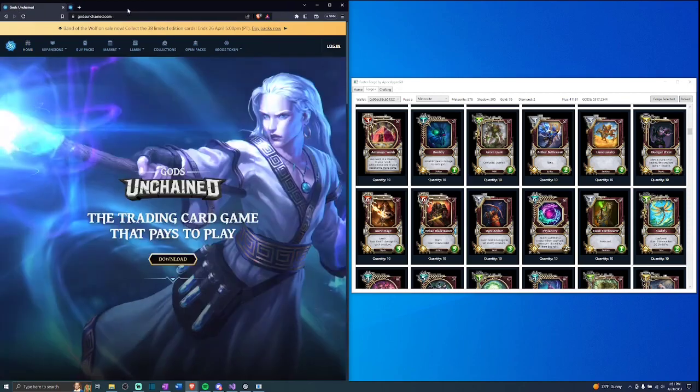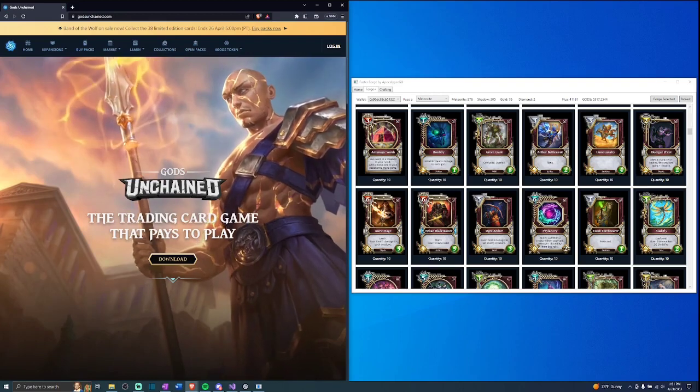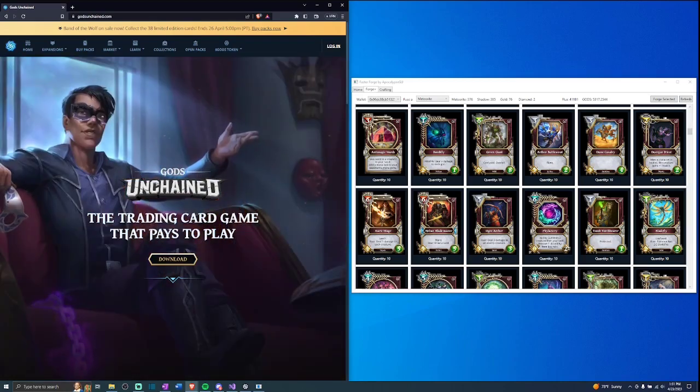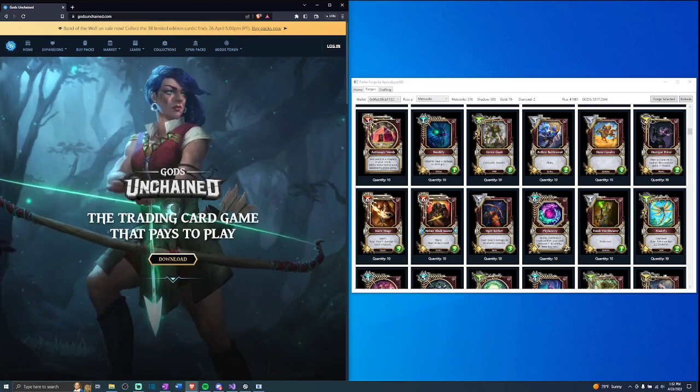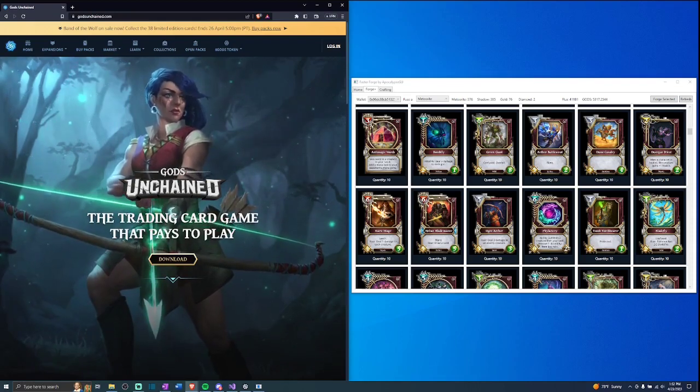The app doesn't have wallet signing capabilities — it doesn't sign anything for you automatically and doesn't even ask. You don't have to connect your wallet to the app at all, so no worries there. It's basically just generating forge transactions the same way the official GU launcher would.